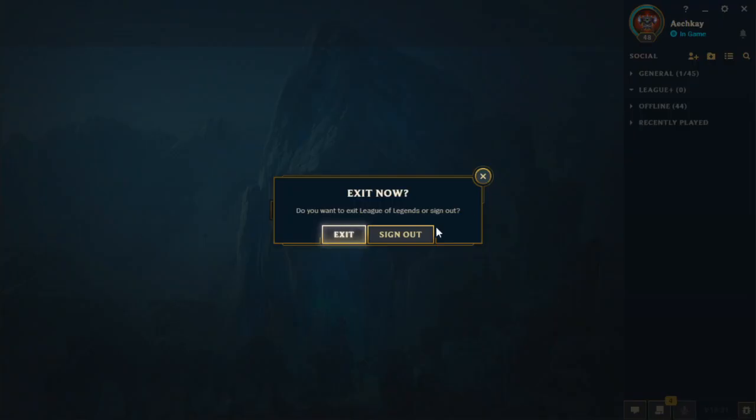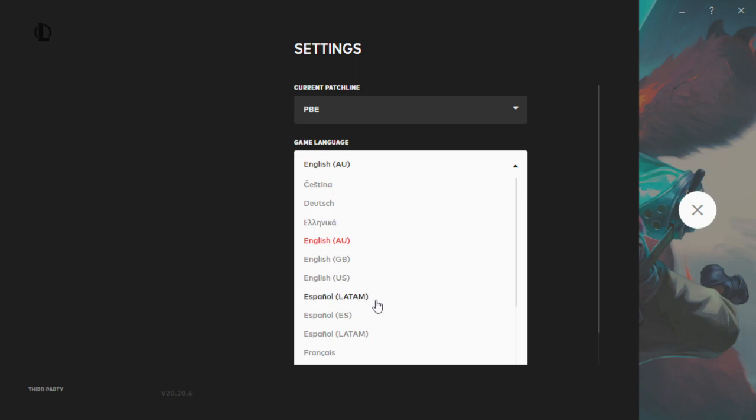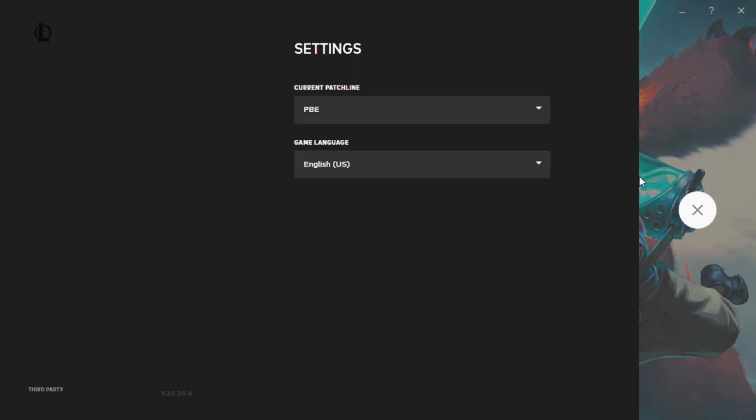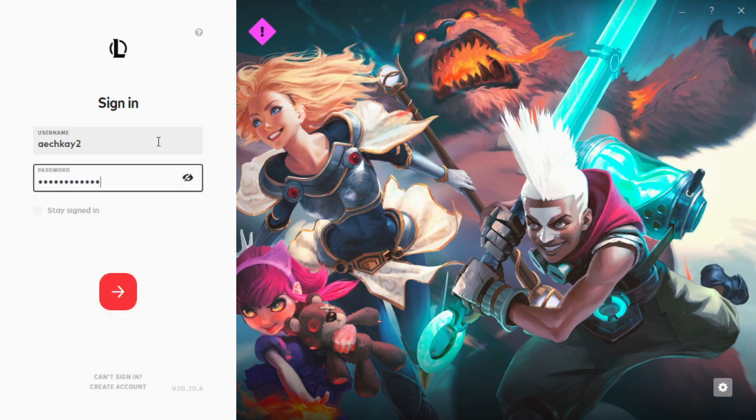All you need to do is go to log out and go back to your regular client — sign out. Then change your language to something else and then change it back to English, or whatever language you were originally using. Click on the gear here, change to something else, then change it back to English, and log back in.